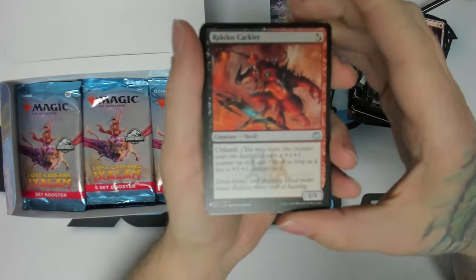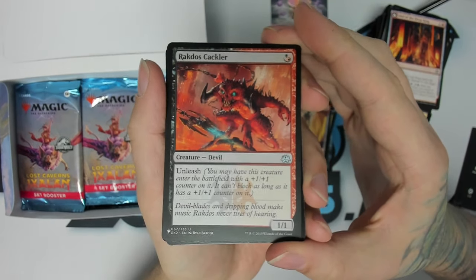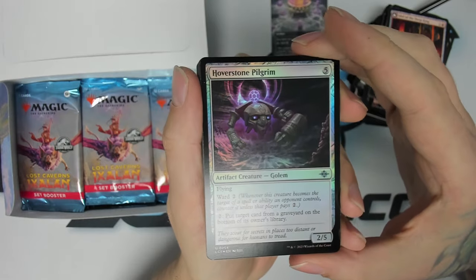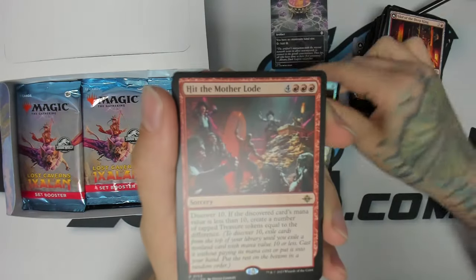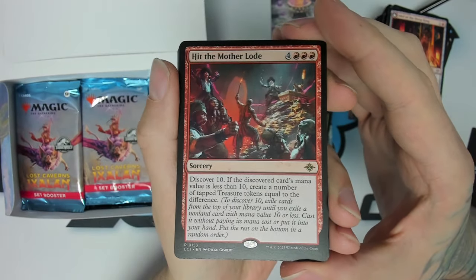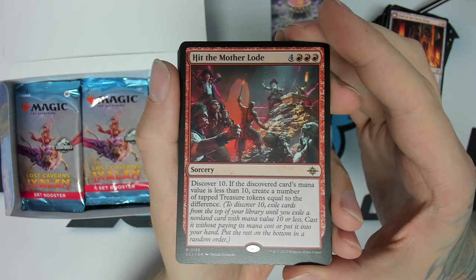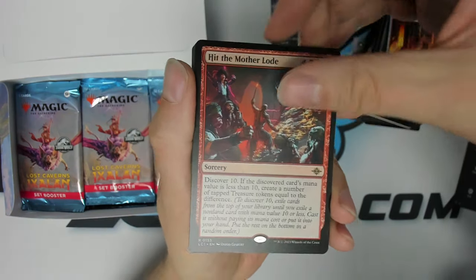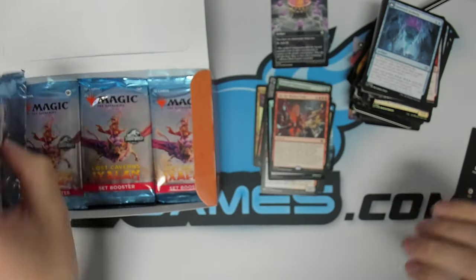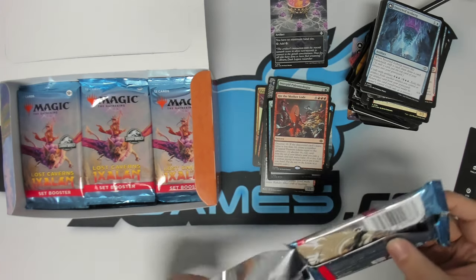We got our first list card: Rakdos Cackler — this was a menace in standard when I started playing magic. Foil Hoverstone Pilgrim. And we got Hit the Motherlode — Discover 10. If its mana value is less than 10, make treasures equal to the difference. Play a big thing, and if you don't hit a 10-drop, you get some treasures for the difference — not too bad.